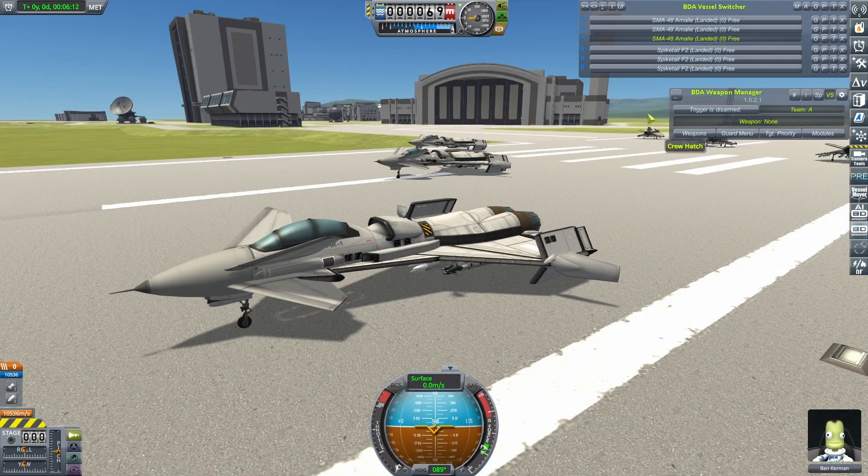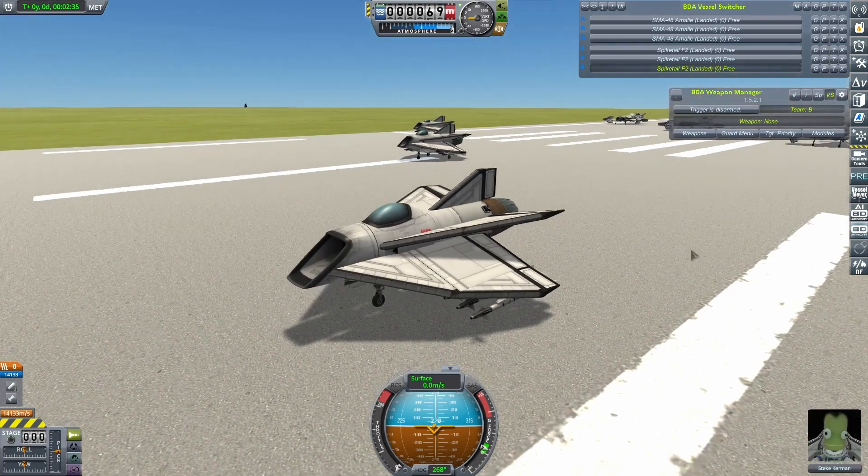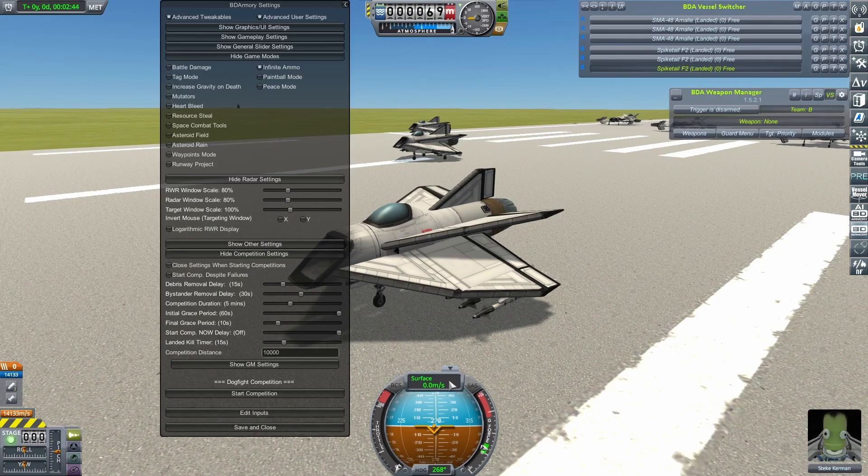For the next challenge, the Amelies will have to fight my Spike Tail. This is an interesting one because both previous crafts this season have fallen at this hurdle and fallen pretty hard. Let's see if the SMA-48s can triumph where the others have not. Let's get them up into the air.